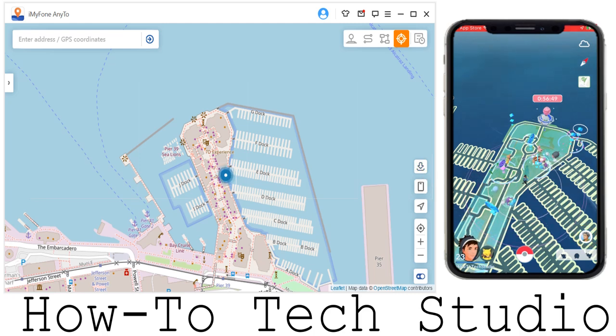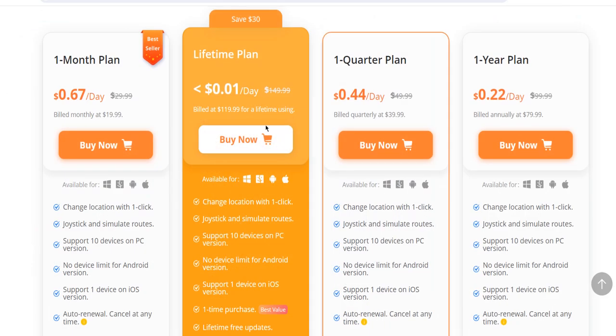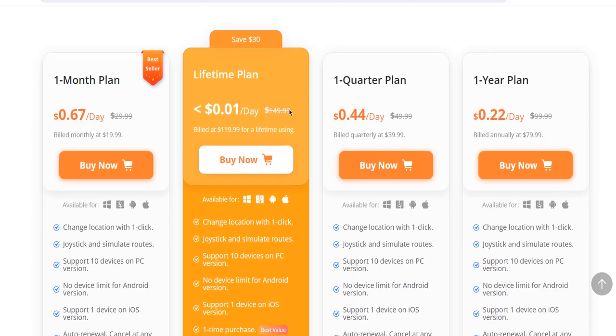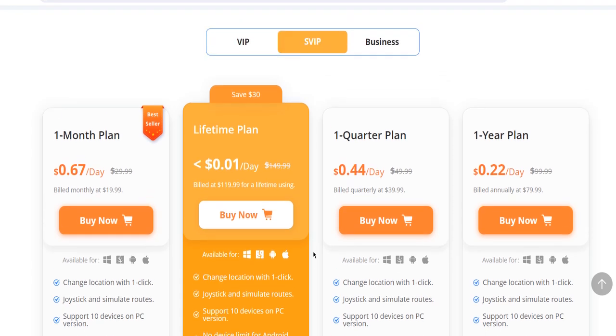So I know you are going to ask: how do I go and get this wonderful piece of software? Well, if you use the links in the description, it will take you to their page. It is a paid subscription. However, before you panic looking at the prices, it is an absolute steal and there are various options for different budgets. We are also going to have a discount code, so make sure you stay tuned for that. As you can see, you've got the Super VIP which for one cent a day is an absolute bargain because you get it for life. You can have multiple devices on the PC as well, and there are no device limits for the Android or iOS versions, which is great.